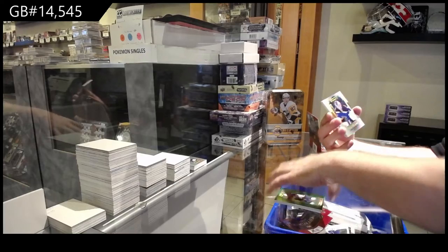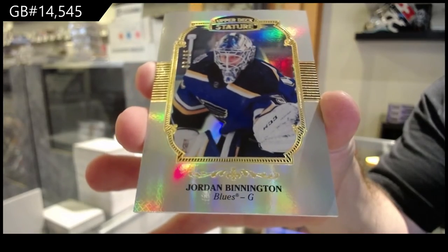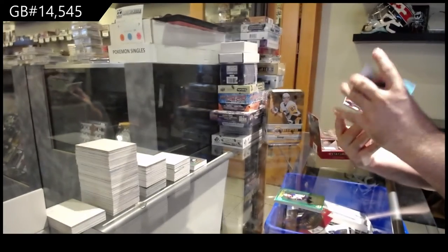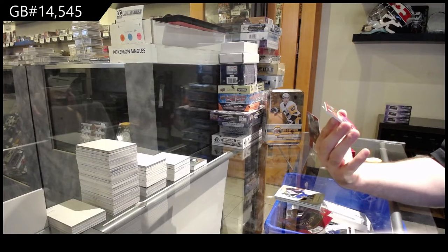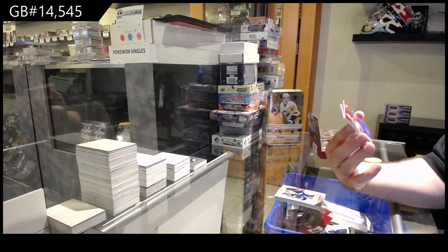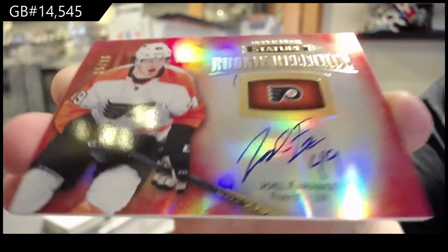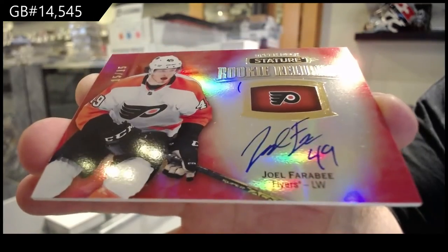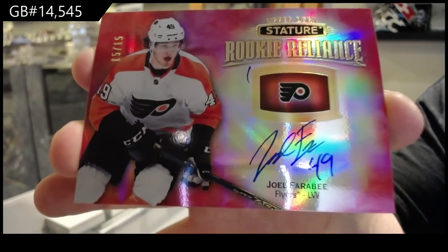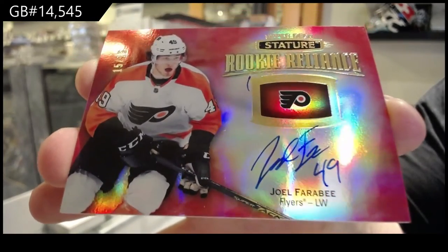For the Blues, Portraits of Bennington, numbered 85, Bennington — ooh, that's a nice one. Numbered 15 of 15, Rookie Reliance Red Auto, Joel Farabay. He got an extra ink under the O, and it looks like some fingerprints on the card too — might be his. 15 of 15.